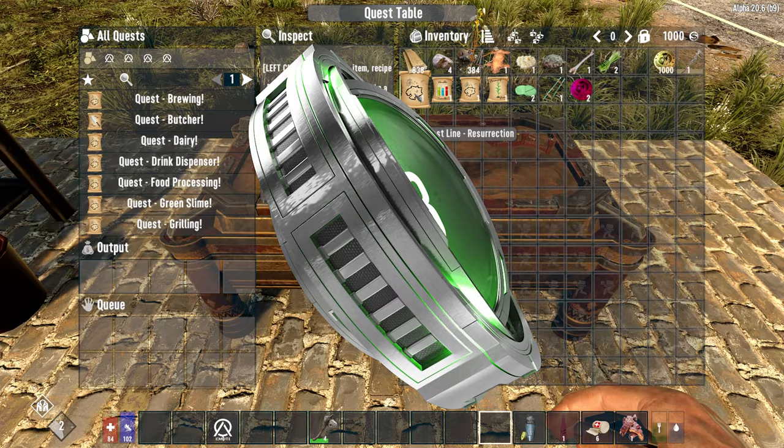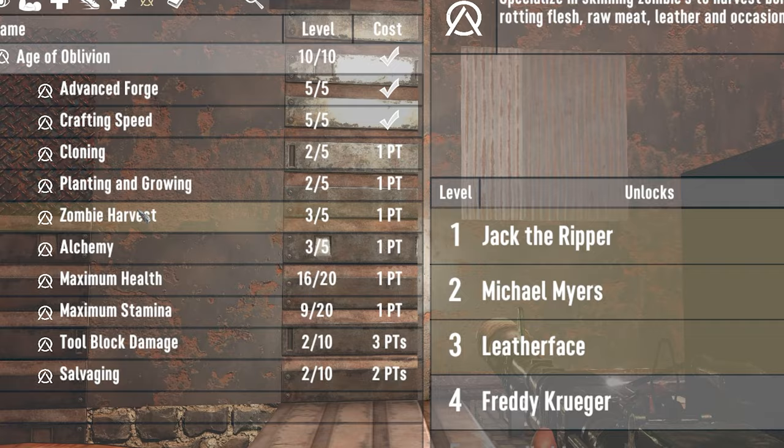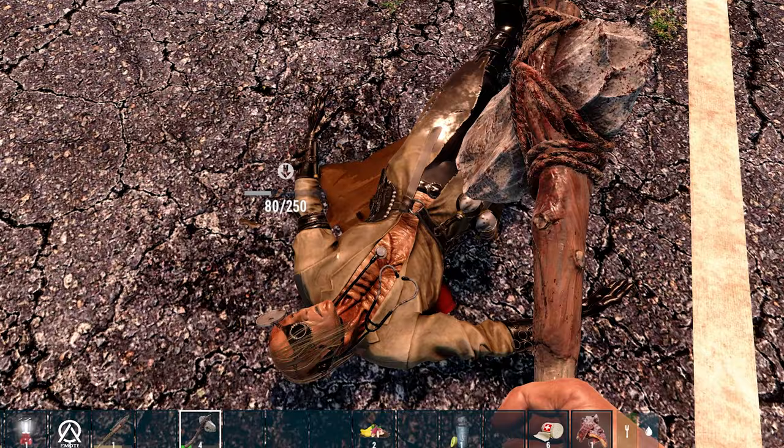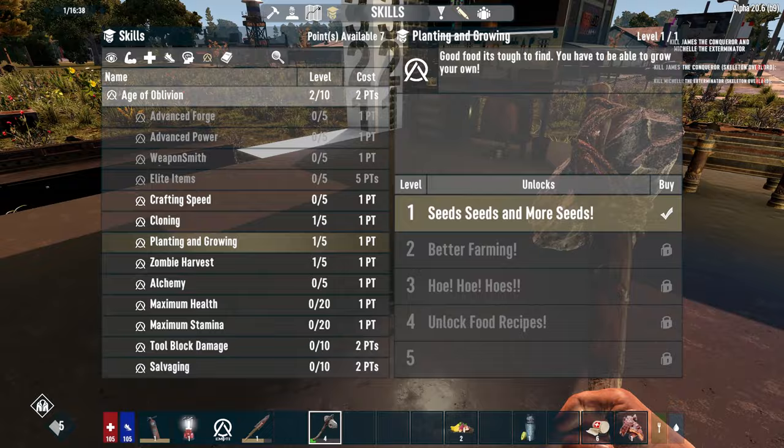As mentioned in my feature guide, there is not much change in skills overall, and you should be used to what the mod has to offer if you have played vanilla. However, the Age of Oblivion skill tree is important. I would suggest one of the first skills you select is Zombie Harvest, just for a little bit of good old butchering. Without a point here you are wasting your time chopping up zombies. Add a point into this field and you can then start collecting resources from hacking up the bodies.